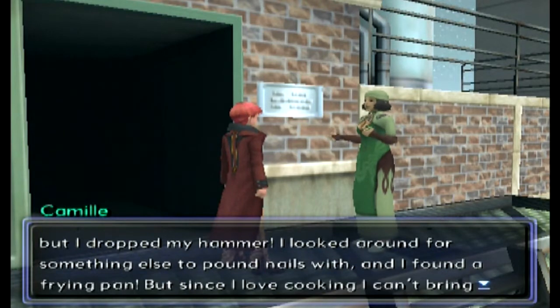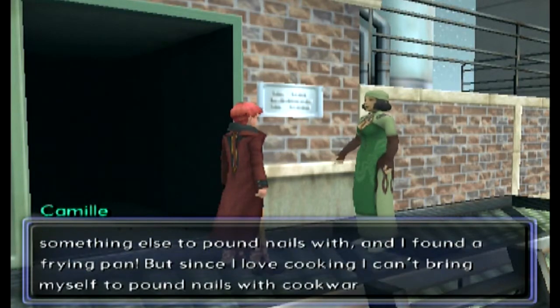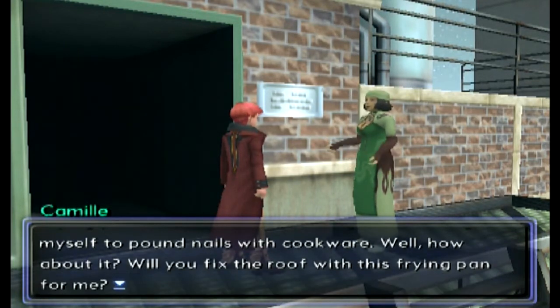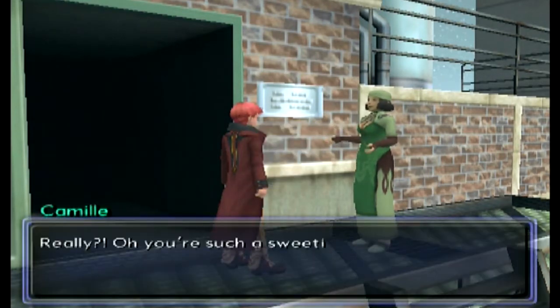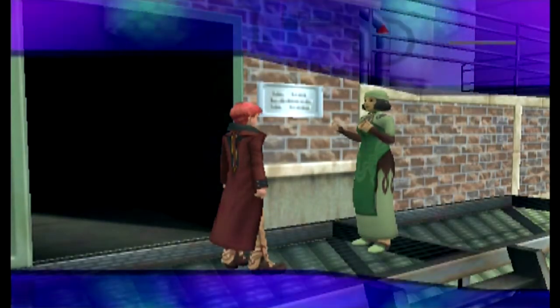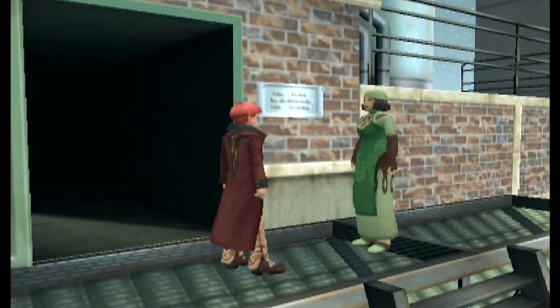She found a frying pan, but since she loves cooking she can't bring herself to pound nails with cookware. She asks: 'Will you fix the roof with this frying pan for me? If it's cast iron you really shouldn't have a problem with it.' And I agree to do it — she says 'Oh you're such a sweetie!'